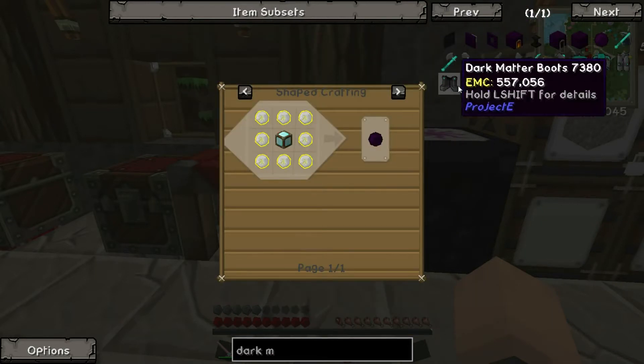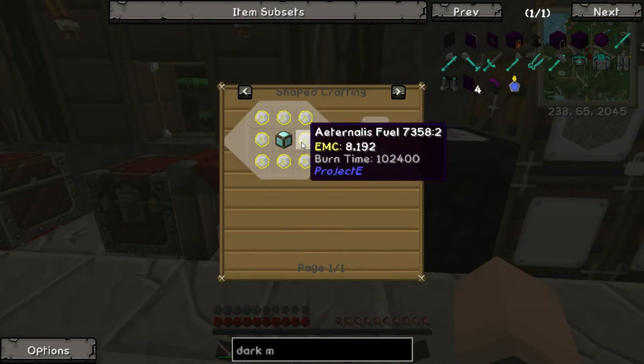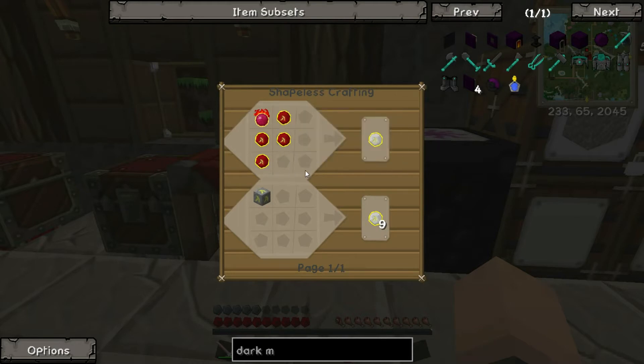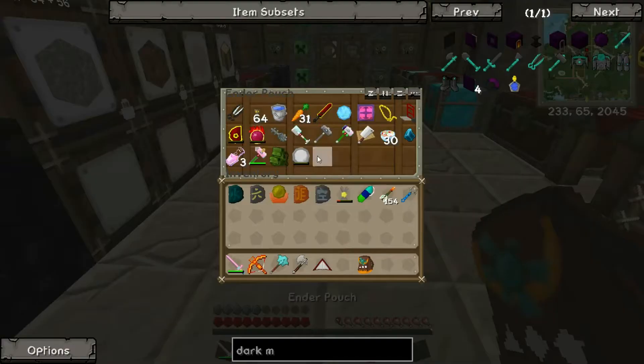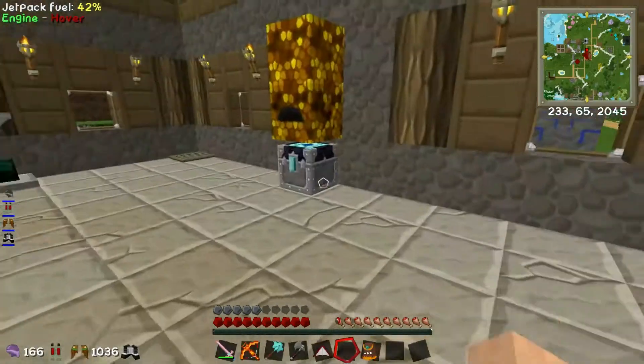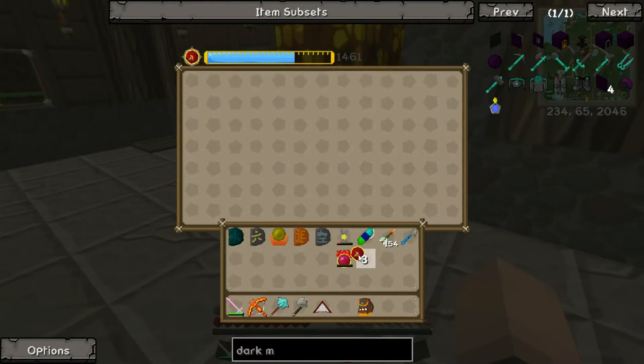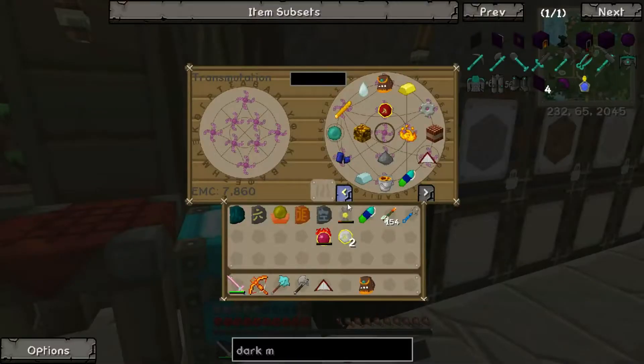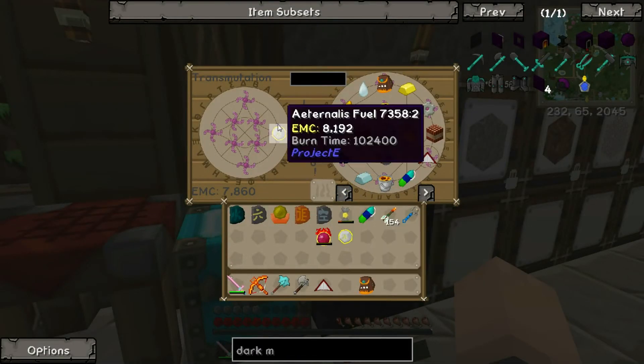I want to make myself some dark matter. Dark matter requires alchemy fuel. I need my philosophy stone — there it is. I've been cooking up the fuel in here, so we're going to make two of those, and as always we're going to learn it as well.